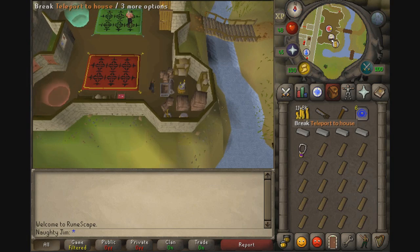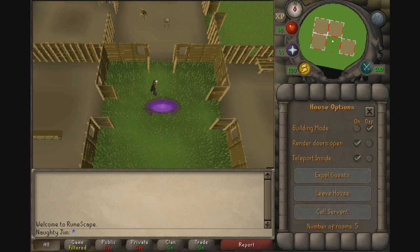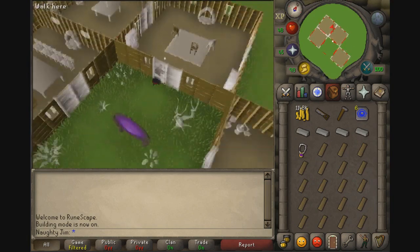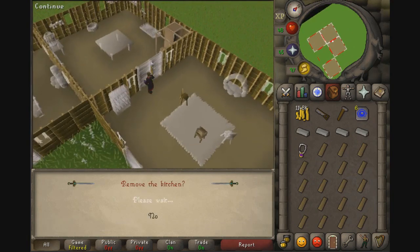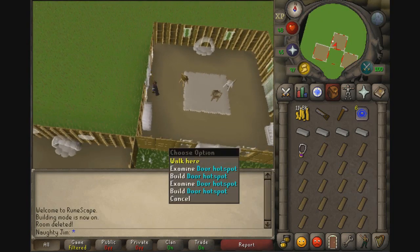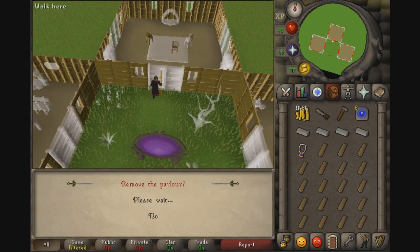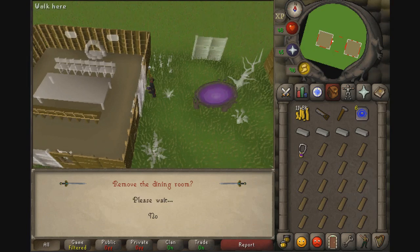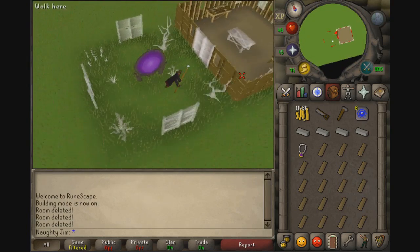Teleport to your house — I've just got 50 Construction. Turn your building mode on, and what we're going to do is delete every single room. Go to a build hotspot and remove the kitchen, remove every room, because at 50 Construction you really don't need anything else unless you plan to train it further, in which case you can just build another room later.